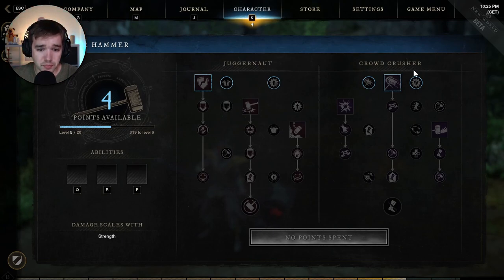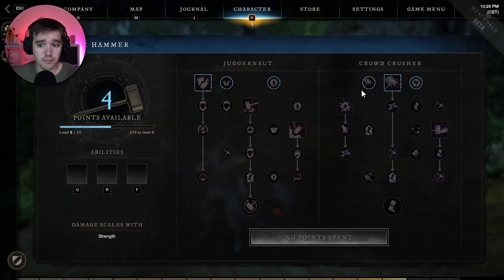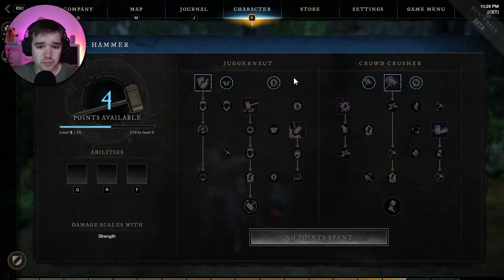The Juggernaut is more of a pure damage build, mostly centered around single target damage. The Crowd Crusher is more about AOE damage, crowd control, and also tanking — for example, it has a passive that reduces stamina consumption by 30% when blocking melee attacks. So Crowd Crusher is a tank/crowd control/AOE build, while Juggernaut is about killing a single target.